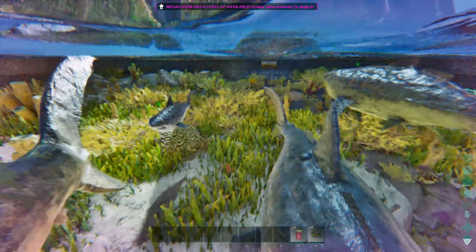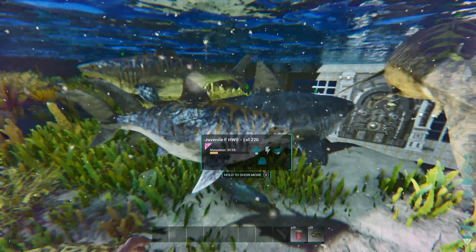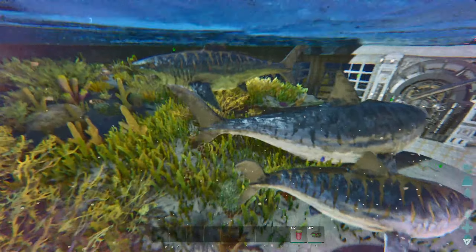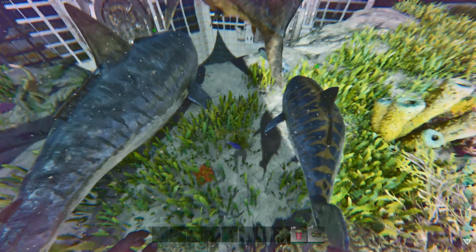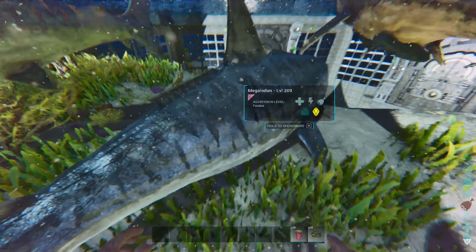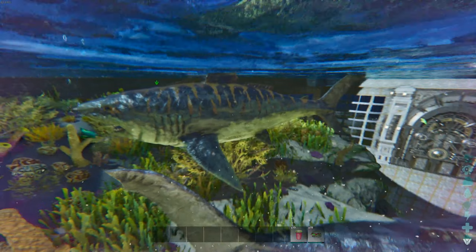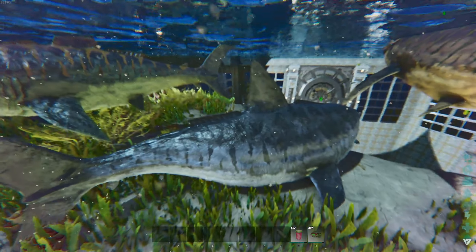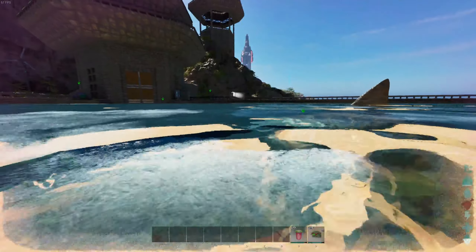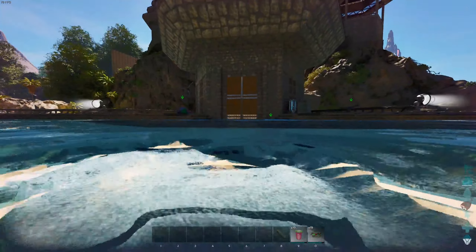One thing I found with the Megs as well — they don't lay eggs. Sharks generally do lay eggs in real life, but maybe some of them have live births. In this game they have a gestation period and a live birth of their offspring, which also makes it a little bit more annoying to breed these. But we'll figure it out and there might be some tools we can use to help.